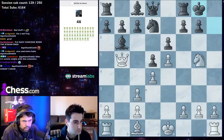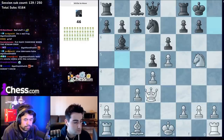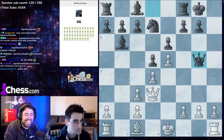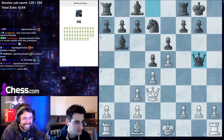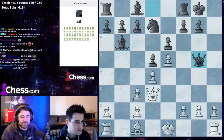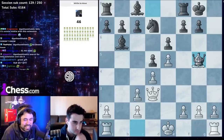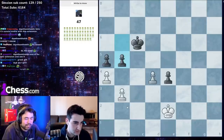Bishop takes h7, not queen d3 as we said — because g6, knight g5, king g7, then rook h8 check first, then queen d3 threatening checkmate. You take the queen on g5.